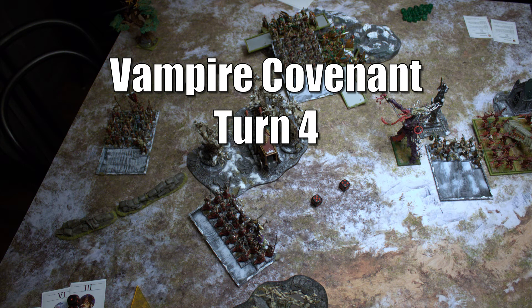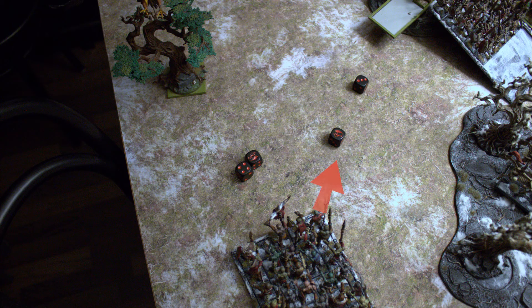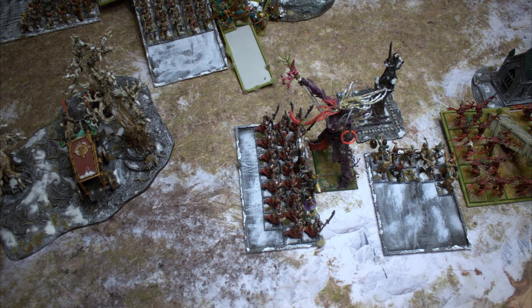Vampires Turn 4: The Zombies charge the Archers to help, and the Barrow Guard charges the Ancient — both needing a 9. The Zombies make it on a 10, and the Barrow Guard makes it on an 11. The dice this game!